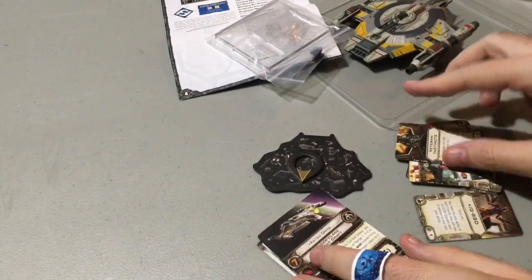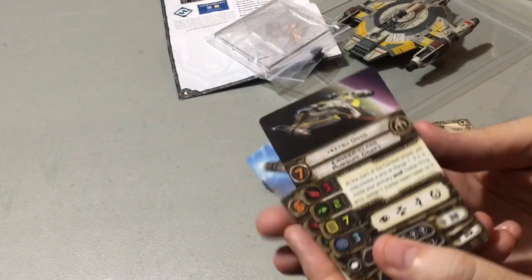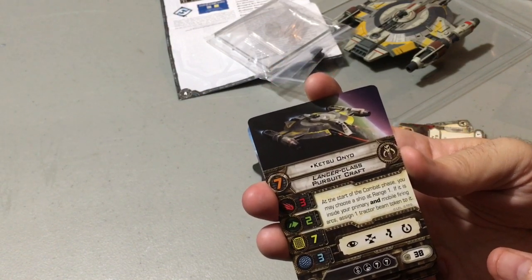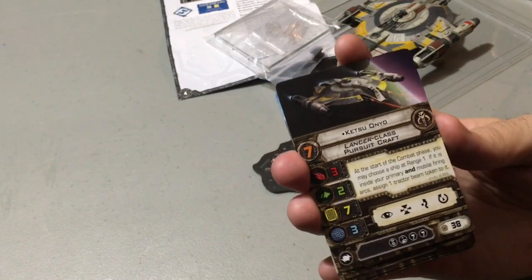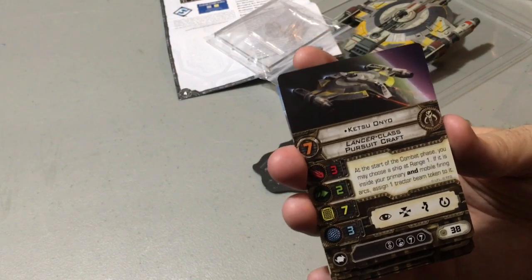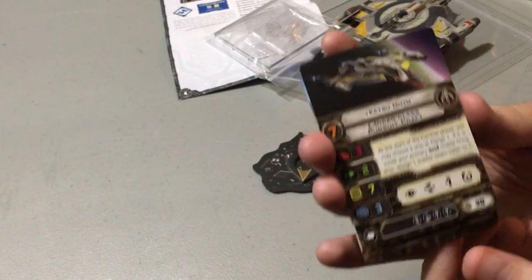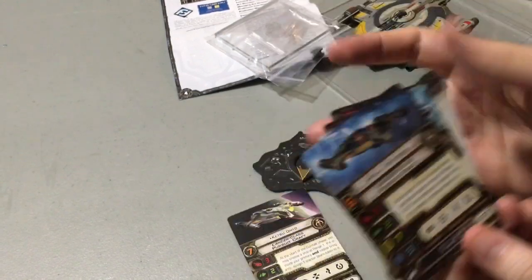Let's look at our pilots first, starting with Ketsu Onyo. At the start of the combat phase, you may choose a ship at range 1. If it's inside your primary and your Mobile Firing Arcs, assign a Tractor Beam token. This encourages you to keep people in arc and in your front arc. If you're keeping it forward, you get to assign a Tractor Beam token — reducing their agility. Kind of a hunter.